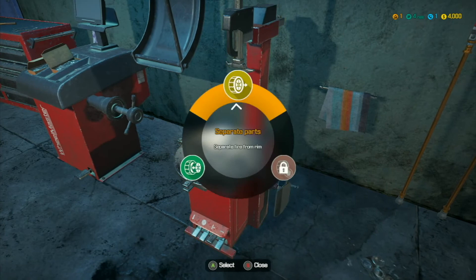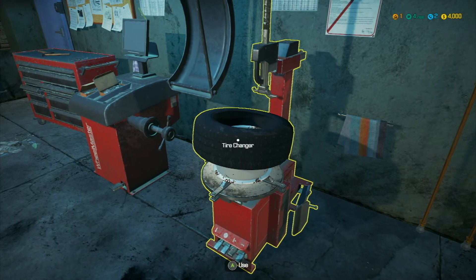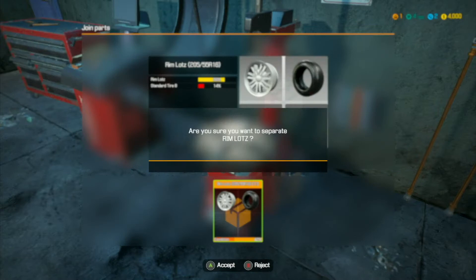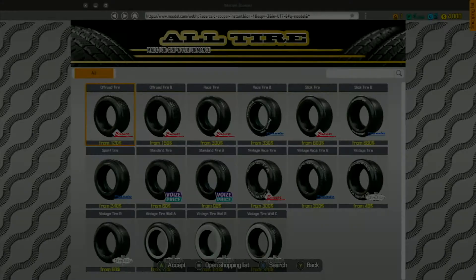I don't have the tablet yet to order parts — I'll get that really soon because it's very handy. For now we have to run over to the computer and order the parts. We go under tires, look up our shopping list — the standard tire B. I already forgot the size, so we go back and look: it's a 205/55 R16. We need four of them — Standard Tire B 16, 205/55 R16. Got that done.